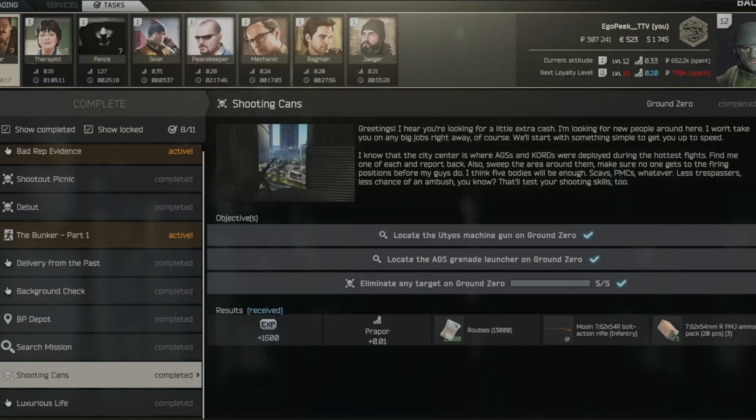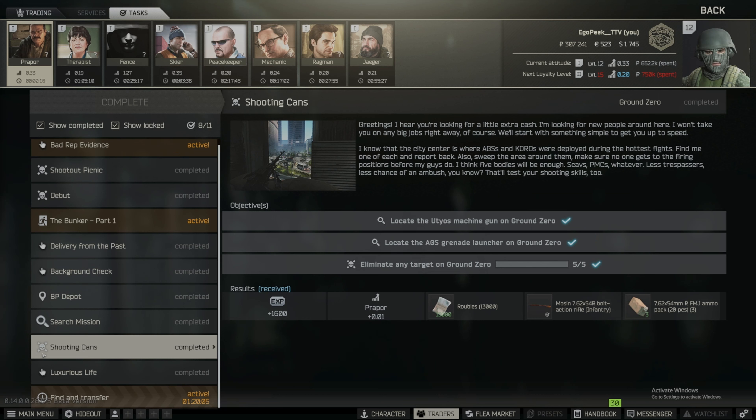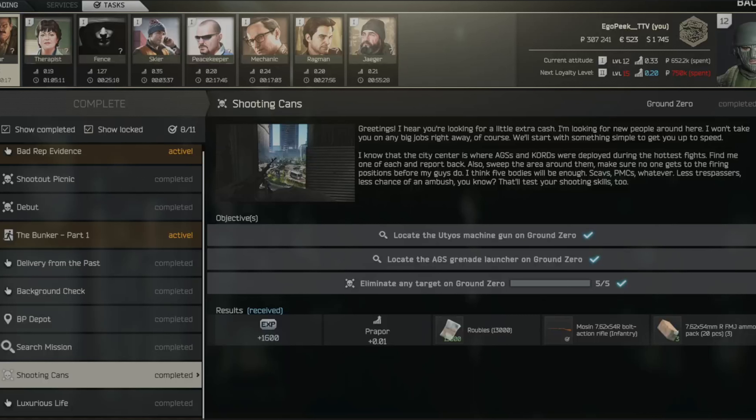Hey everyone, this is Ego Peak bringing you a no-BS guide on how to do the Shooting Cans quest on Exchange from Escape From Tarkov. This task is found on the map Ground Zero. The first objective is to locate the machine gun on Ground Zero, then locate the AGS grenade launcher on Ground Zero, and eliminate five targets — those can be PMCs or scavs. Kill five targets and you're good to go.